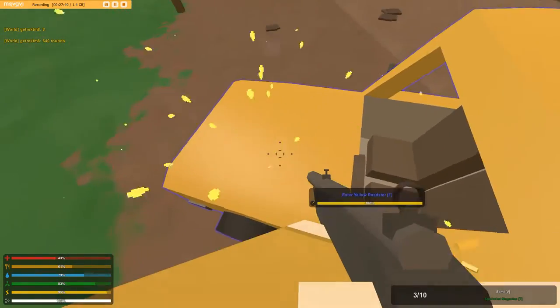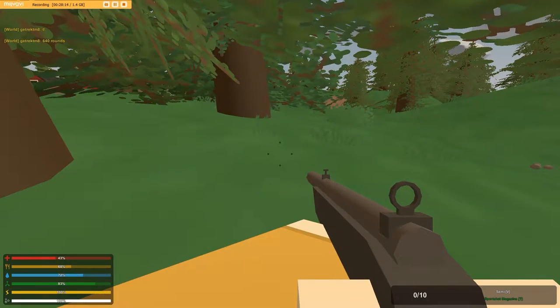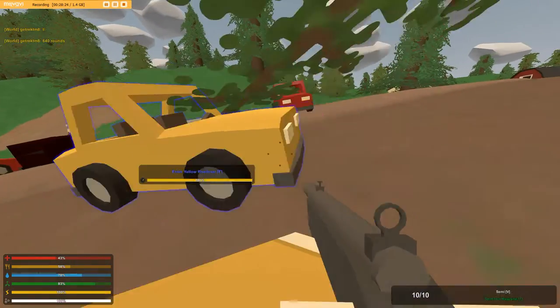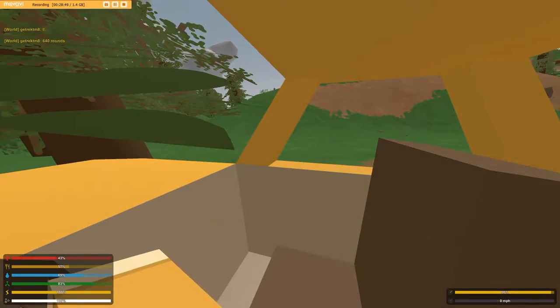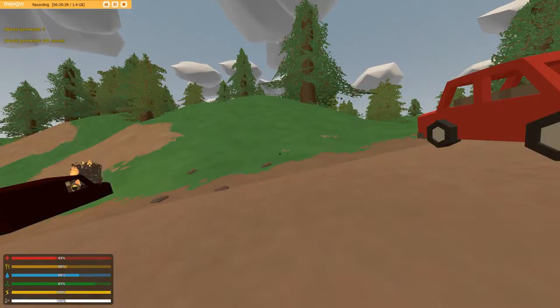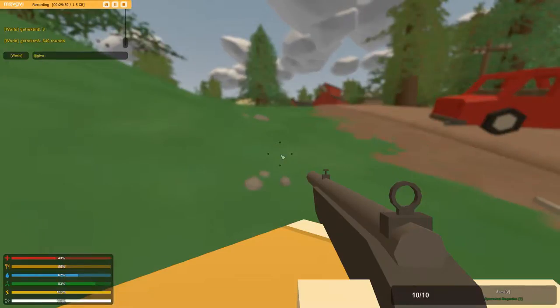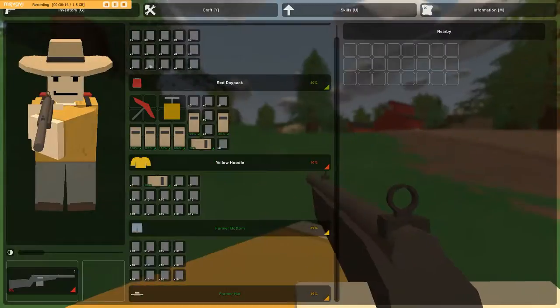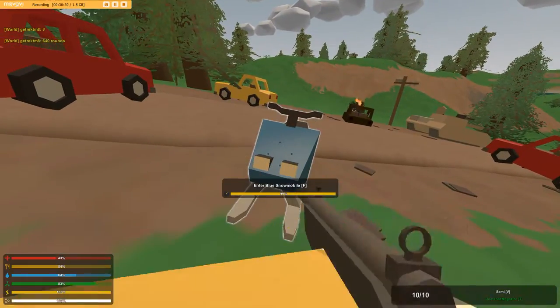Next is the six-seater makeshift vehicle. It can take 36 shots, which is really good. It has six seats and 750 seconds of gas — really good. And it can go 41 mph. Next is a hatchback. It can take 39 shots, it has a 650-second gas tank, and it can go 41 mph. So the six-seater makeshift is better than the hatchback.